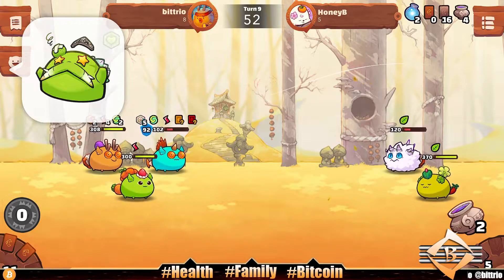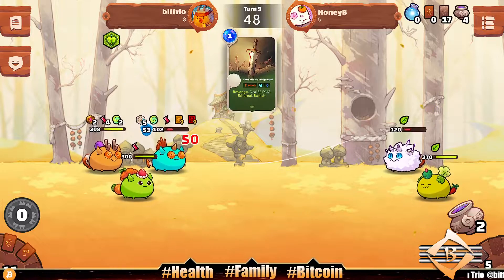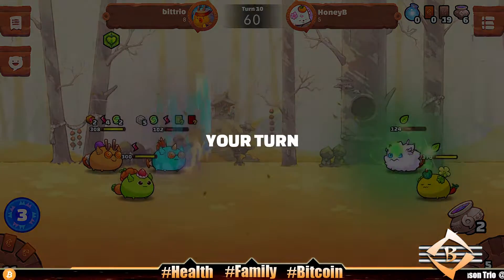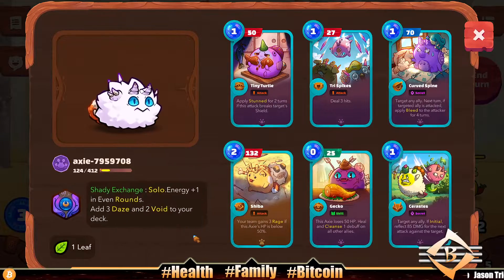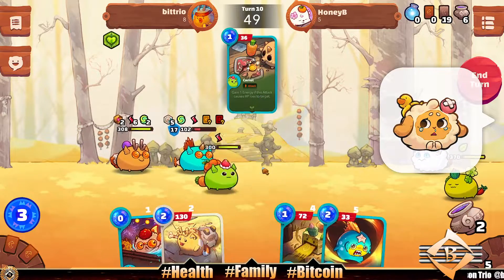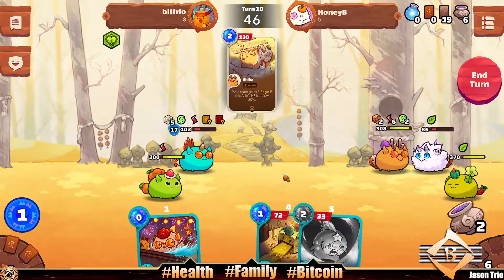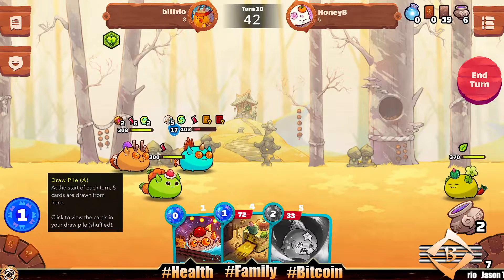Gods Unchained has these little emoji things — I don't know if that's a thing, but I'm starting to see it everywhere now. Axie has these little emoji things too. Our opponent can't do anything — are they drawing the daze and voids? Daze and voids, man. When that comes up I can't even see your health, I don't know what's going on.